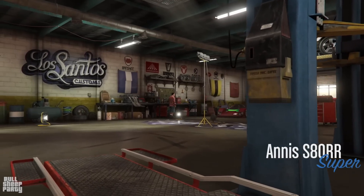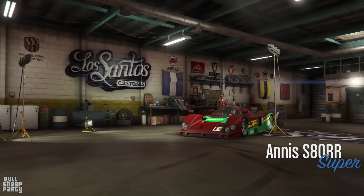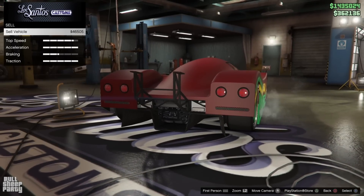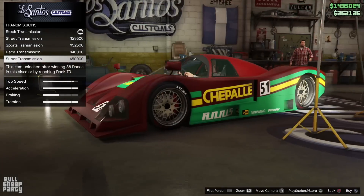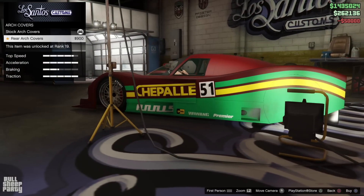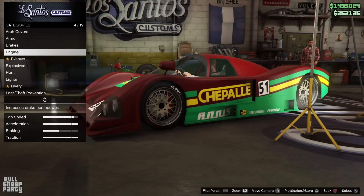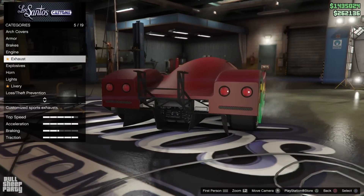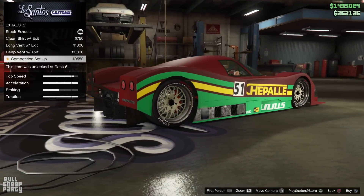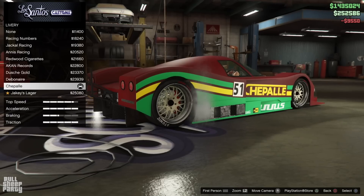As you know, I always upgrade the performance of the car first when I go into Los Santos Customs. To save a little bit of time, let's just fast forward through that. Going through the options, I saw a lot of interesting things regarding the customization of this vehicle. The first one we're going to start with are the wheel arch covers — I don't really dig it, but I understand why it's there, it pays homage to what the original car is. As for the exhaust options, they don't really make sense to me since most of them basically look the same except for the one I chose.